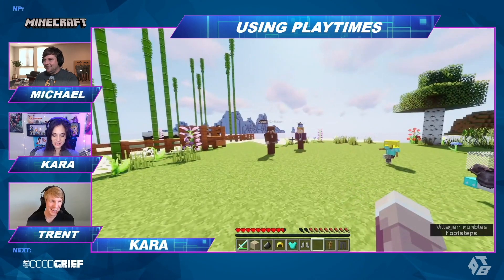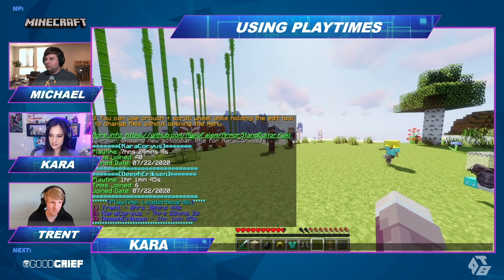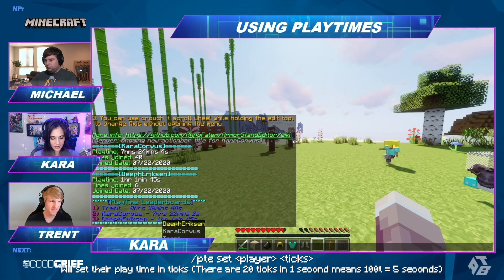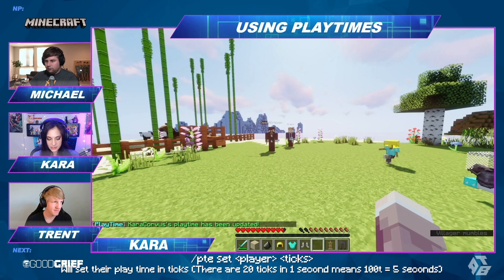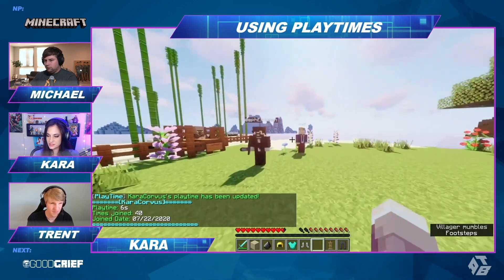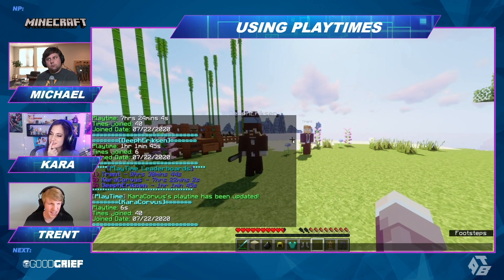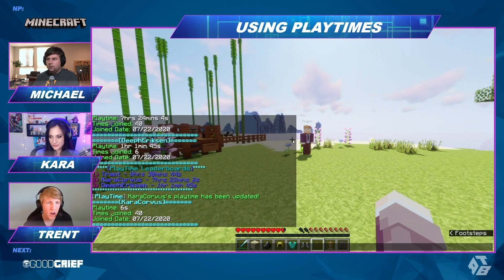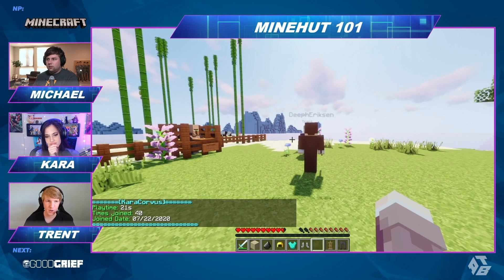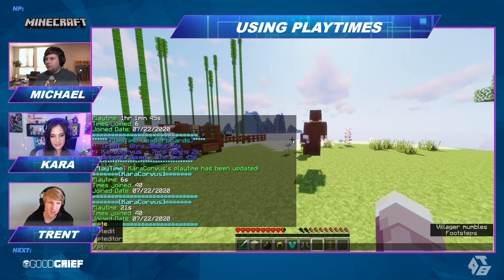And if you wanted to change the units in which you measure the time, you can actually change it to ticks instead by doing slash PTE set corvus, then put ticks. I put 20, so let's see what my playtime is now. I have 20 ticks — I think six seconds. There are 20 ticks a second on a Minecraft server, so the server runs 20 times a second for calculations, meaning a tick is one twentieth of a second. It looks like I almost just reset my playtime. I think I did reset my playtime.